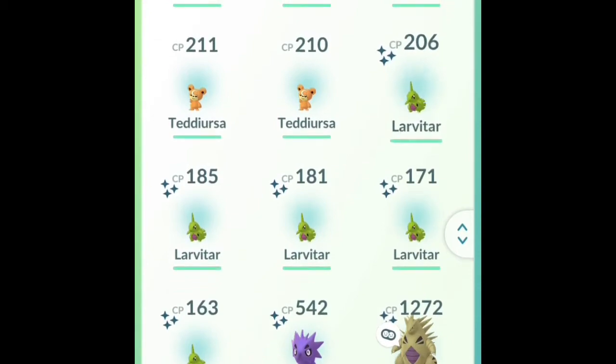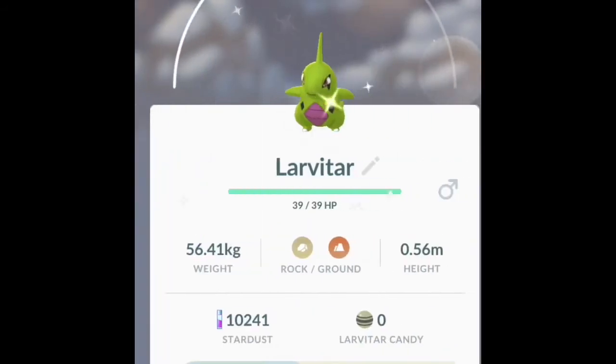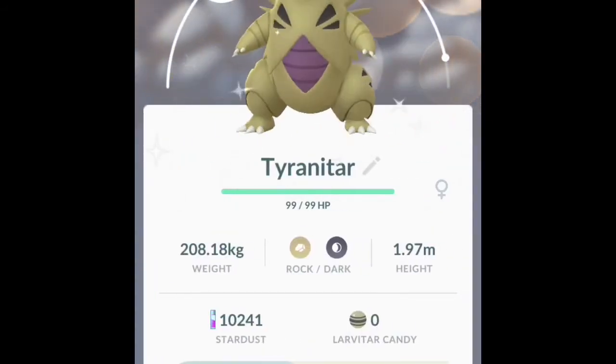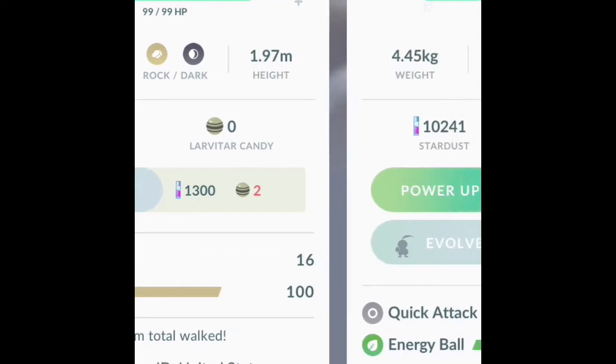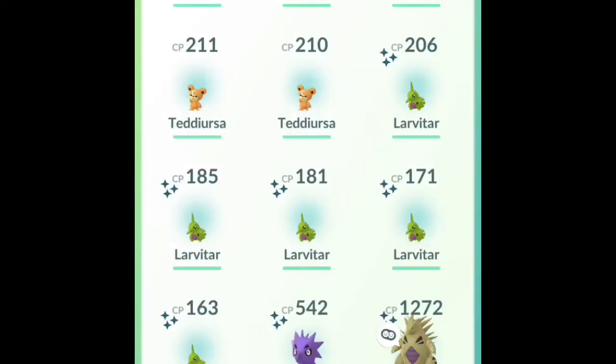I also caught seven shiny Larvitar at least, and I did get the full evolution with a shiny Tyranitar with Smackdown and Stone Edge, which is really good. And up comes the Pupitar, which is shiny.